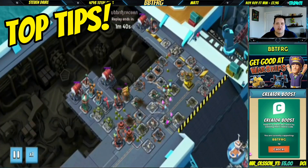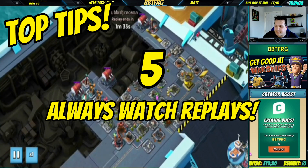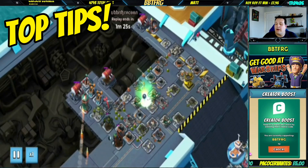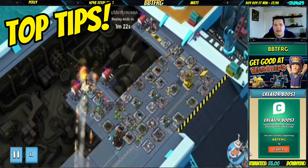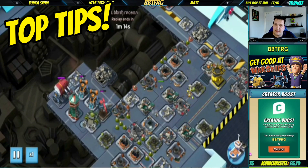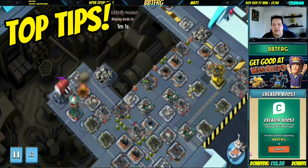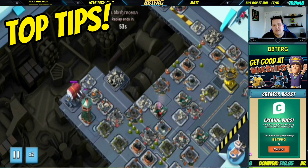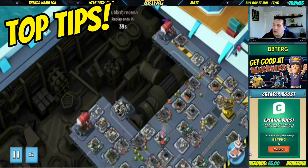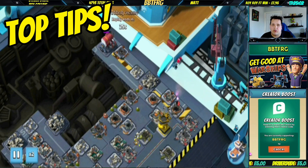Looking at your opponents' replays is super important for both defense and offense. If you're trying to learn how to take down a specific meta layout, watching opponents attack your layout will help you understand how to take it down yourself and counter those attacks better defensively. If you're looking at the tech tree thinking should I get cannons or rocket launchers - see what you're being attacked with most. Watch all your replays and pick whatever best counters what you're being attacked with.